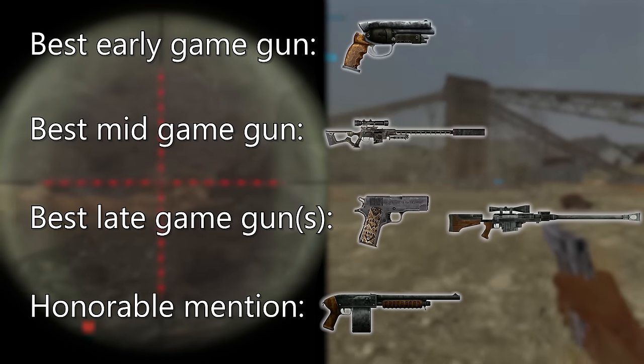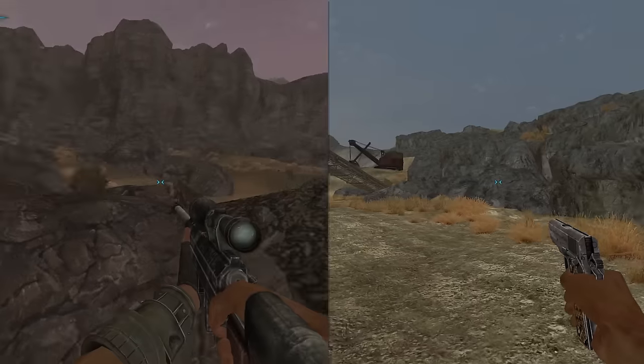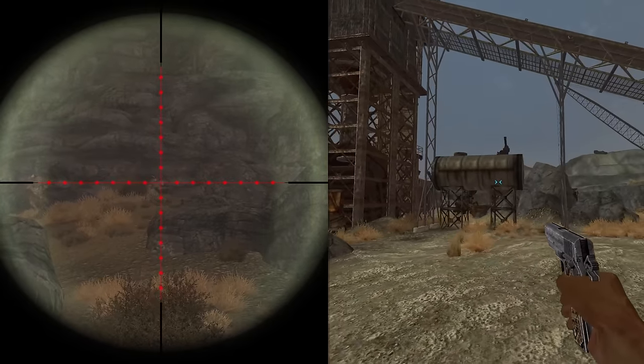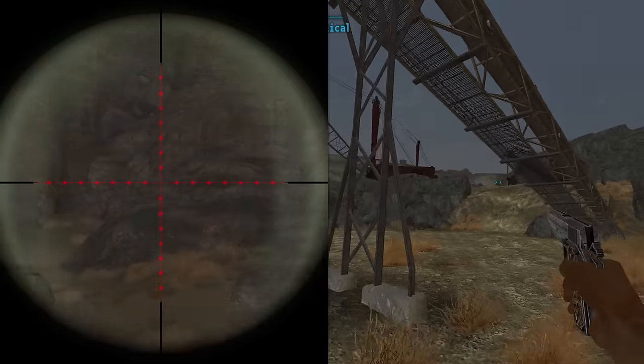For utility, the Riot Shotgun is undeniably the best for just spamming down enemies with beanbag ammo and making the game an absolute joke. But for killing, A Light Shining in Darkness and the AM rifle are where it's at — Riot Shotgun gets an honorable mention. And that finishes my assessment of the Guns skill weapons in New Vegas. I didn't cover every single gun — that may be for another video — but I just wanted to go over the most critical information. If you have a recommendation for what type of gun you want to see next, or want to tell me my opinion is wrong, feel free to let me know. That'll be all for me. Peace.